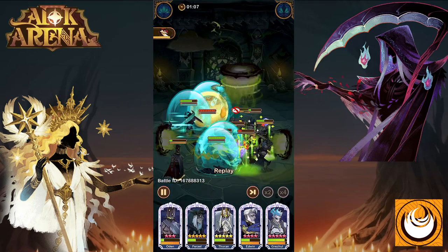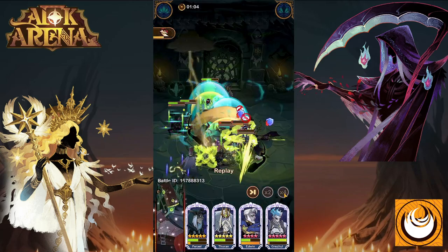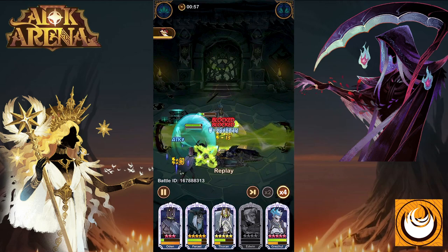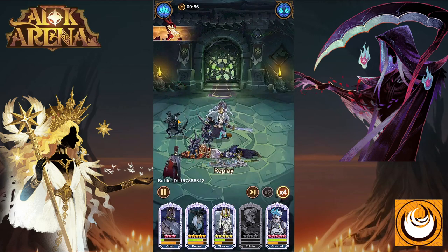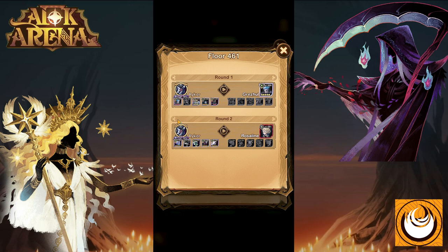As we can see, Edwin is fighting four enemies at a single time. Both Odin and Feral provide a massive amount of crowd control and also steal a significant portion of the enemy's energy — in some cases, the enemy was not able to use their ultimate even a single time.